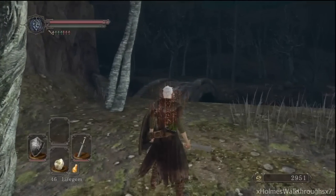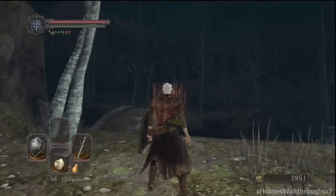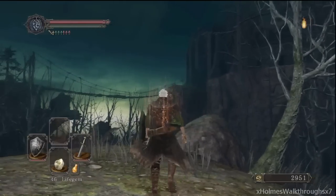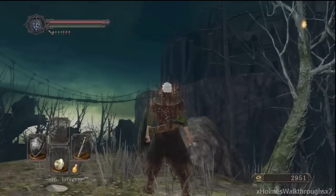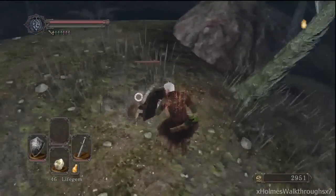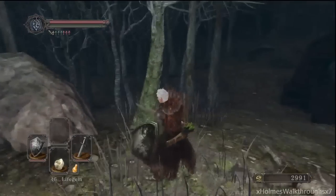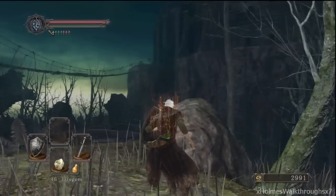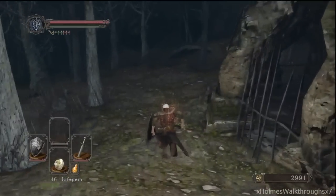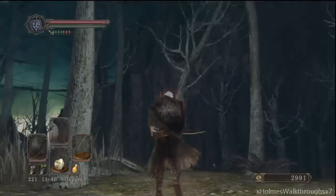Over here it's gonna lead to an optional boss — the Executioner's Chariot. It will lead up there if you cross this bridge and keep going. There's also a pretty cool item up there — a Sublime Bone Dust — and it can upgrade your Estus Flask even more if you go grab it. We might just do that, but not right now because we can survive pretty well without it.